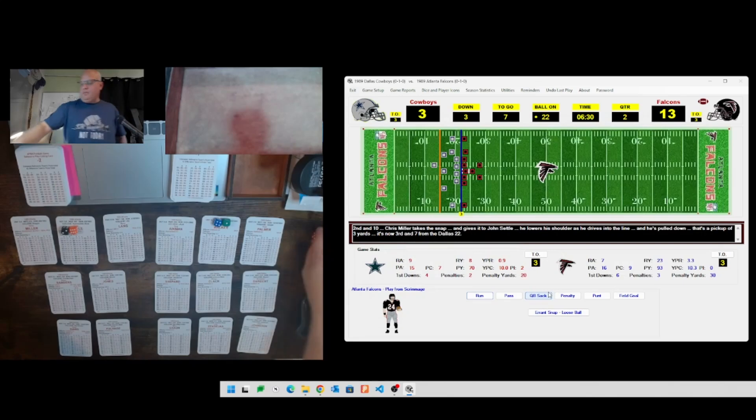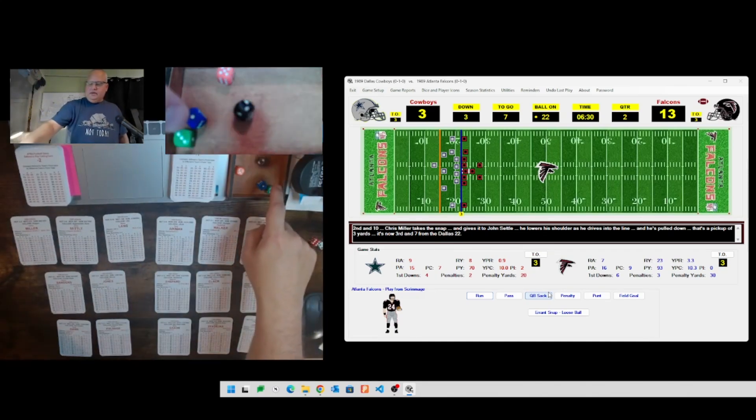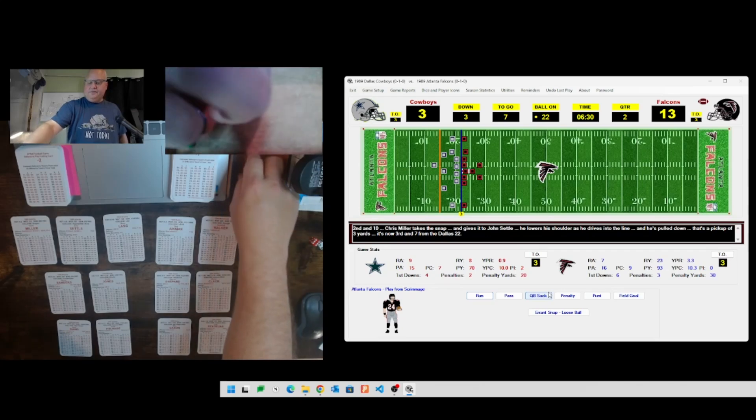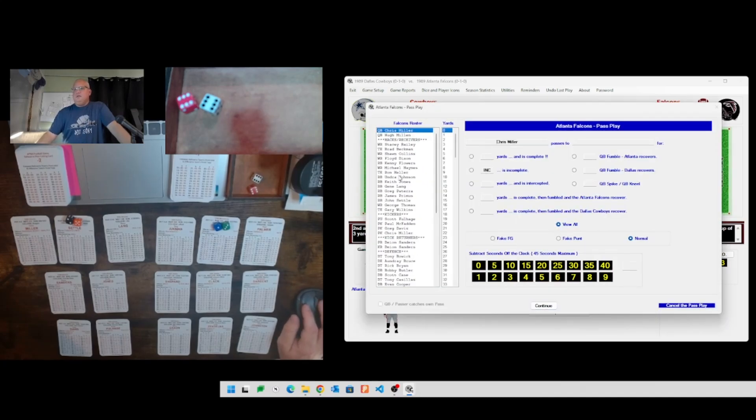Short pass heavy for Atlanta on third and seven - but rolling a 17, which gives a medium pass. Defense 13 is BS, making it BD. Ball carrier 25 is John Settle, he's a B on medium passes so staying at BD. Chris Miller rolls a 66, which is a three - and three is 24 yards resulting in a touchdown! Miller throws a little flare out to John Settle and he takes it the rest of the way. Atlanta leads nineteen to three with about six minutes left in the second quarter.